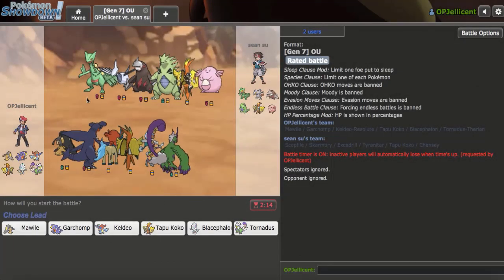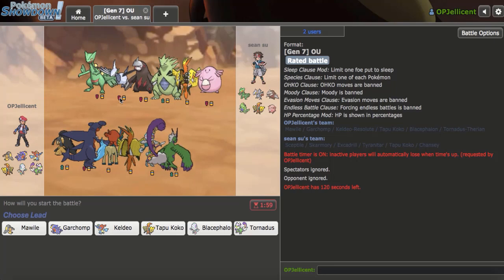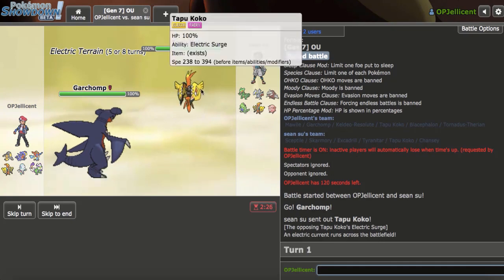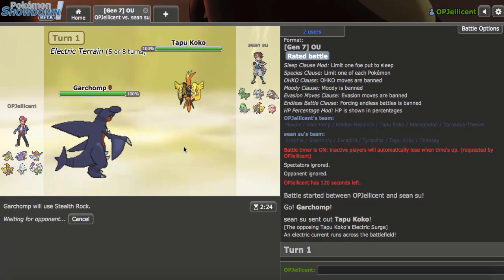I got a game right here and my opponent's team is very weak to Specs Keldeo - it's basically Keldeo food, in all honesty. But I really want to try to get my Rocks up, and at the same time keeping Garchomp healthy could be good against the Excadrill. Not really expecting a Skarmory lead - Tapu Koko lead is not the biggest deal. I can just go ahead and get up my Rocks here, since I want to try to do those.